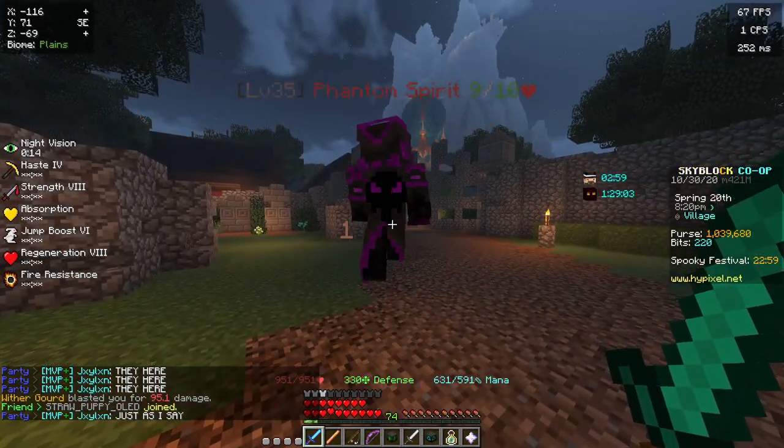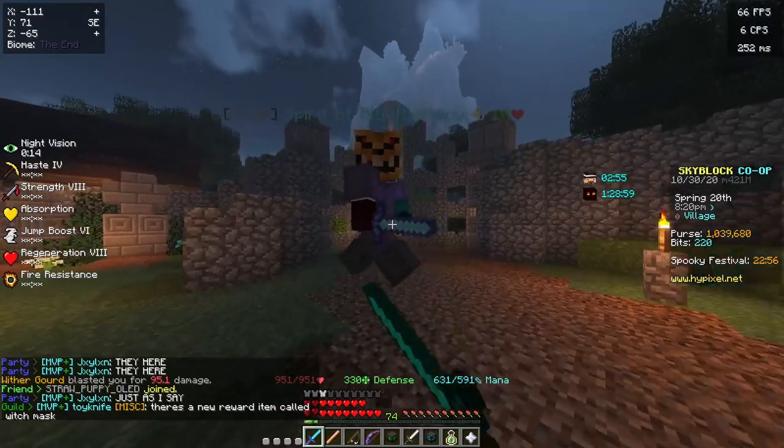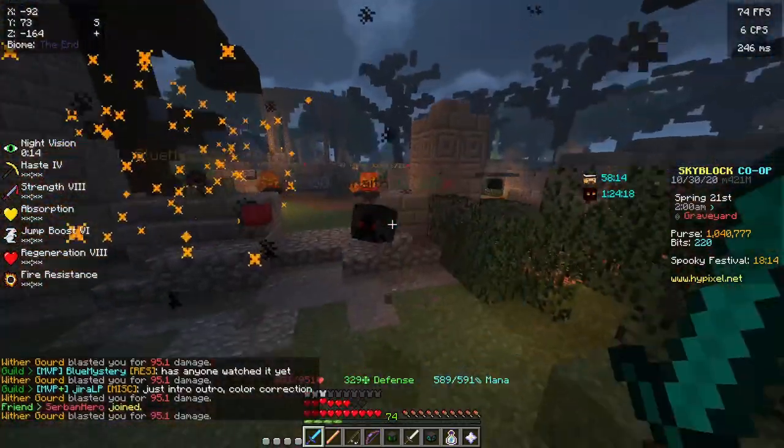Phantom things — I forgot what they're called — they just turn into a clone of you and look like you, that's pretty much it, they're not really very interesting. And I'm pretty sure wraiths are the rarest; I only saw them in the last 20 minutes of the spooky event.